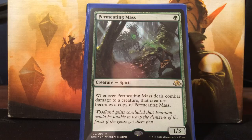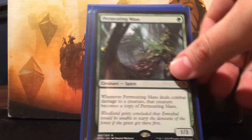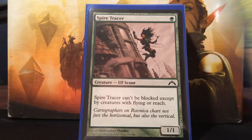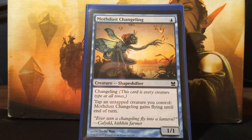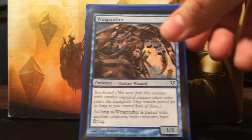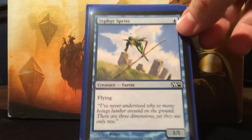Now into my evasive 'don't block me' cards. Permeating Mass - I know it's not evasive, but I think it's hilarious and I really wanted to play it. It's one green for a 1/3. Whenever Permeating Mass deals combat damage to a creature, that creature becomes a copy of Permeating Mass. My deck is full of evasive creatures so I don't mind too much - it'd be funny to ask opponents: do you want to block and turn into this, or let me draw a card? Treetop Scout - green for a 1/1, can't be blocked except by creatures with flying. Spire Tracer - same thing. Mothdust Changeling - one blue for a 1/1 Changeling, tap and untap a creature you control and this guy gains flying. Wing Crafter - blue, Soulbond, and both bonded creatures have flying. Zephyr Sprite - one for a 1/1 flyer.